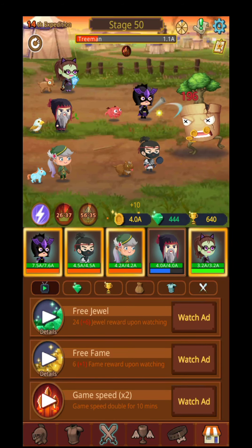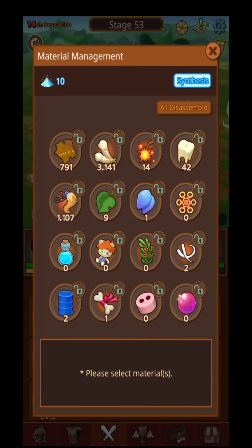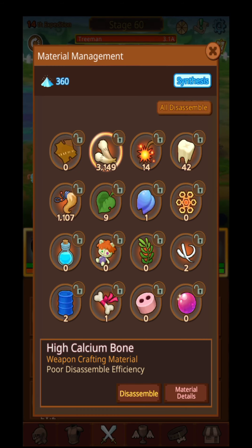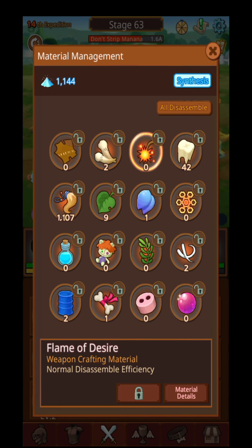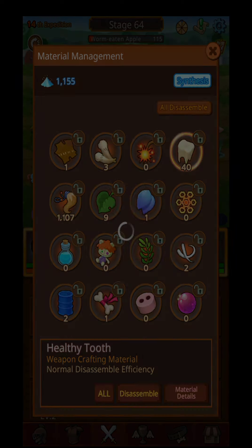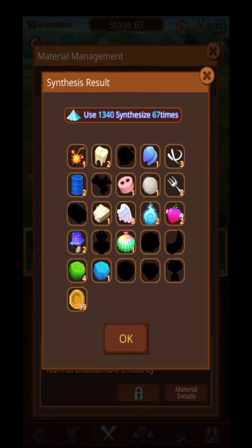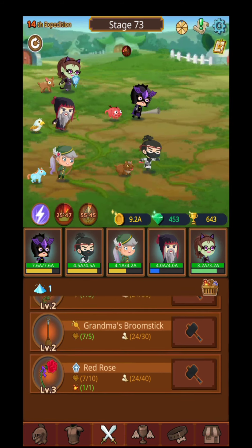Okay guys, don't forget to subscribe and hit that like button. If you have any suggestions about other idle games please drop a comment. I forgot to show you the material management — you will be able to dismantle all those materials, and from them you will get magic powder. With that magic powder you can do different kinds of things: you synthesize the powder and get specific rewards, but your main goal is to get more advanced items in order to upgrade your weapons.